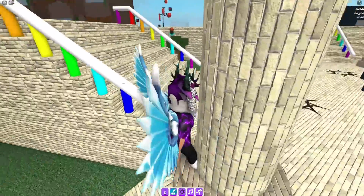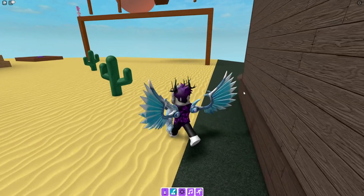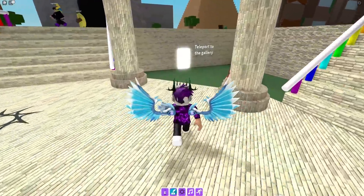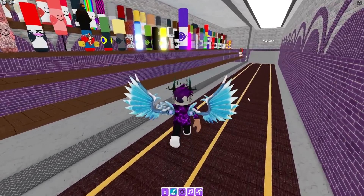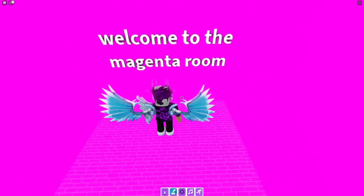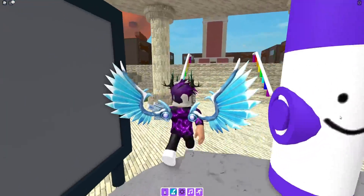Once you have those, we need to teleport to the gallery. Now we are here, I'll show you how to get the magenta void marker — go to just over here, go straight forward, go right, and in the magenta room you can see it in the middle of the sign. Claim that one over there.